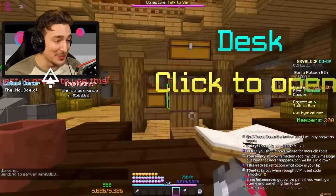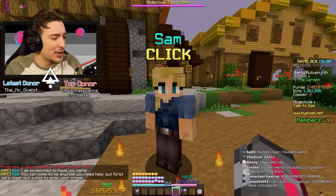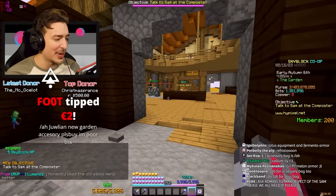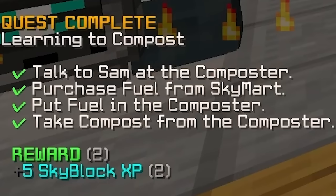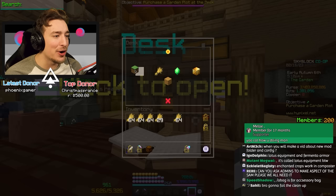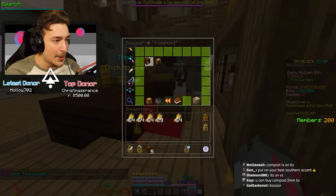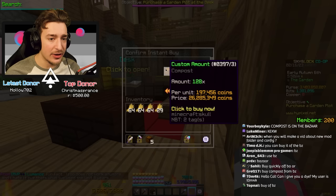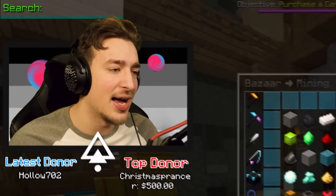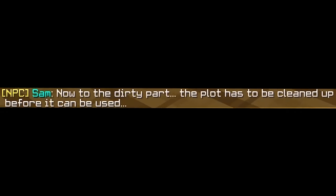We need to use the compost upgrade to progress Sam's quest. I didn't realize I'd have to speak to her myself. That's the easiest five Skyblock XP of my life — 25 wheat! Another five XP. Purchase a garden plot at the desk... I'm going to need a lot more compost. You can buy it on the bazaar — 120 each. That's a lot of money; this stuff must generate slowly, about one every ten minutes. We got ourselves a brand new plot.